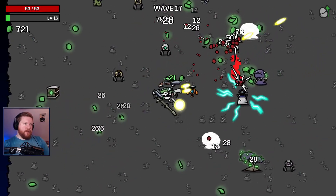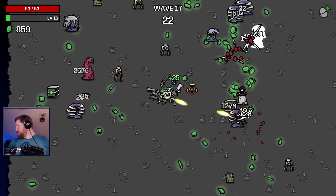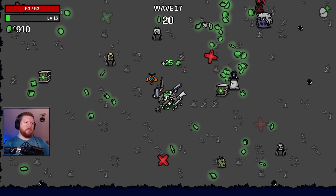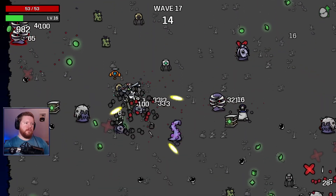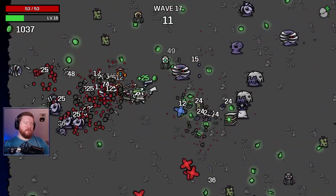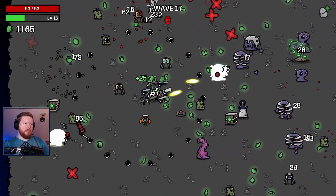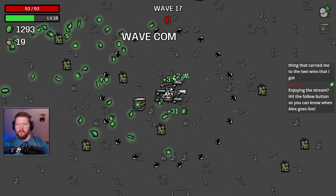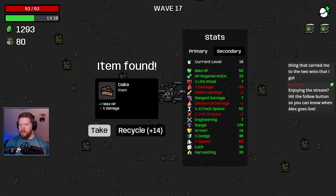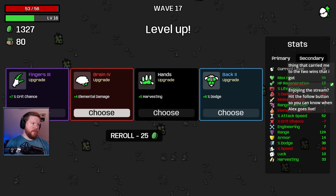I don't think I can really buy anything else on this run if I want to get to 3,000. I can't buy much. SMG is the only thing that carried you to the two wins you got. Which character have you gotten wins with on the docs?